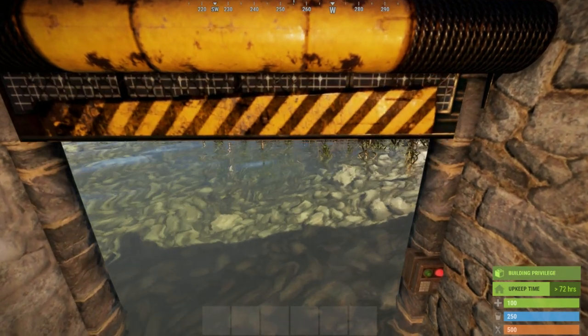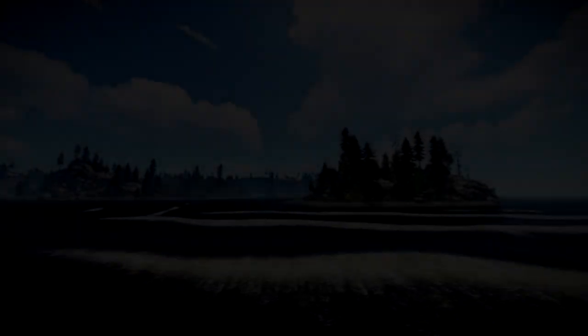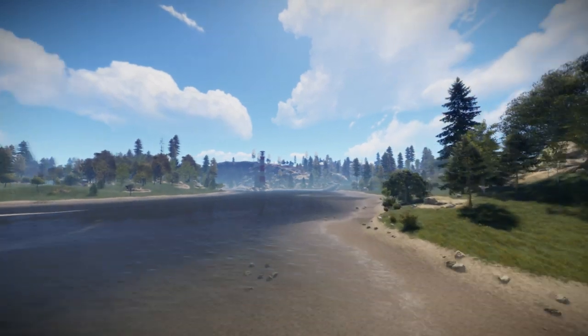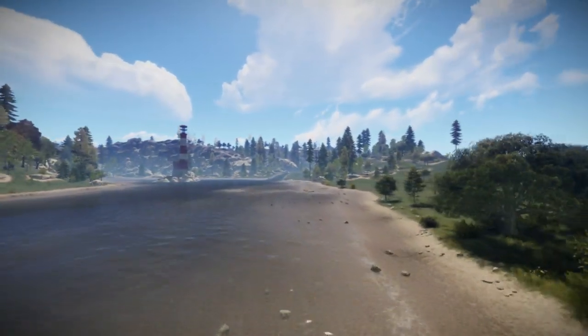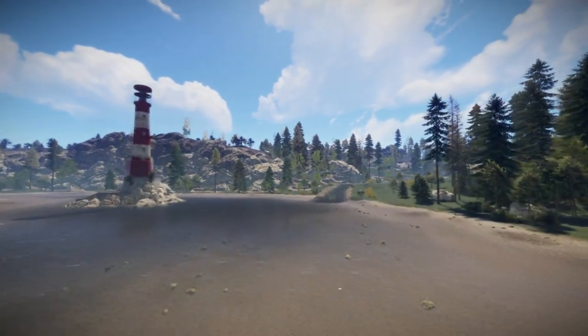This garage door grants the boat access to the ocean. The first step of the build is to locate a good spot for your boat base. You'll need to be able to build two foundations: one towards the coast which is just above the water level, and one towards the water which is a half height step lower.